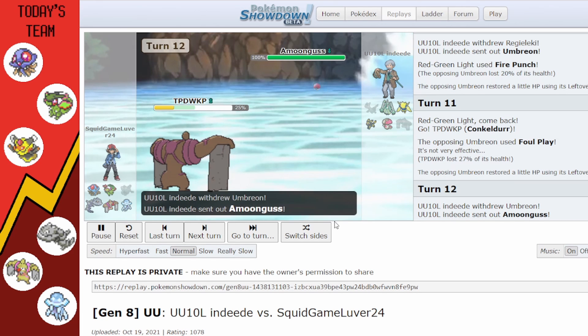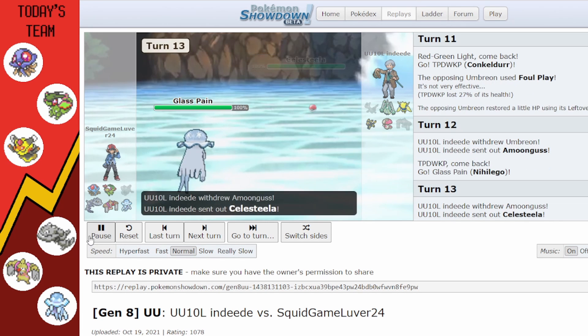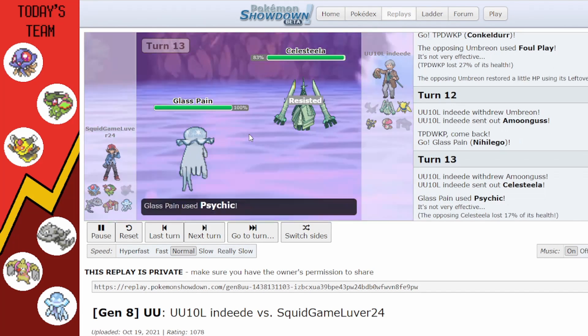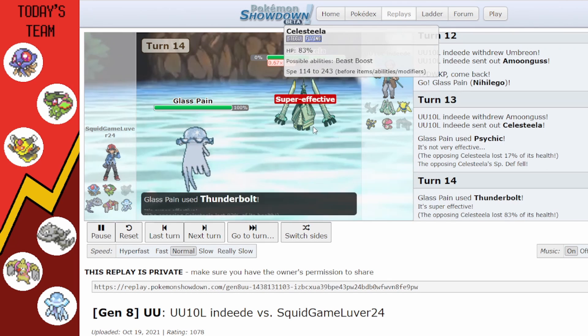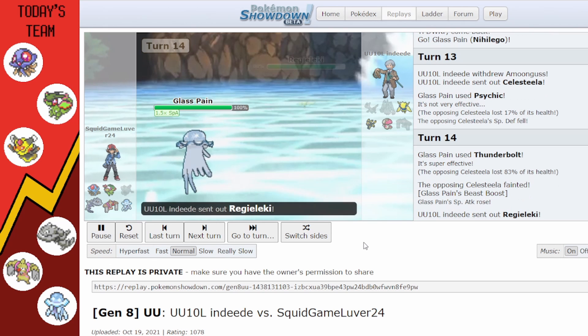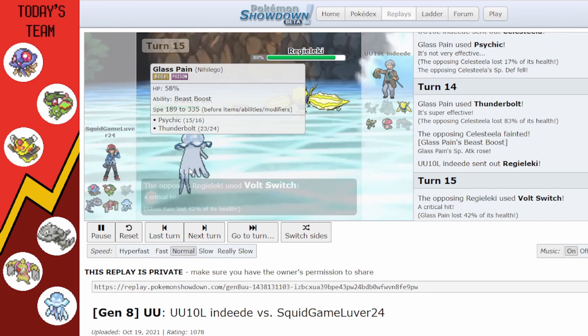Foul Play is a little too much for Conkeldurr. They switch to Amoonguss and I switch to Nihilego. I use Psychic on Amoonguss, then Thunderbolt on Celesteela which kills it because it's super effective. Instead of bringing in Regilugi, they don't, and I go for Power Gem — doing a ton of damage to Amoonguss. Now I'm at double Special Attack since Amoonguss is very slow.